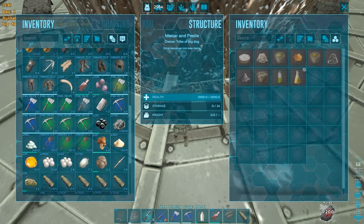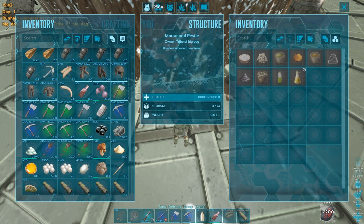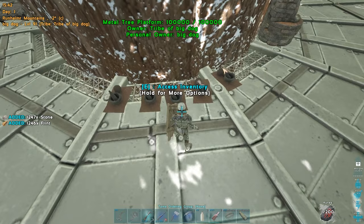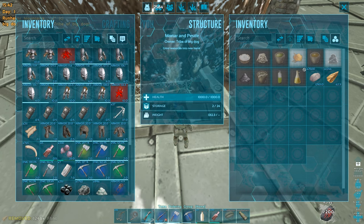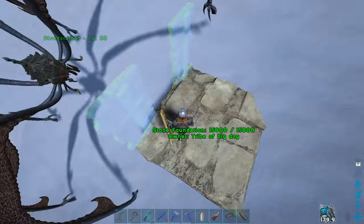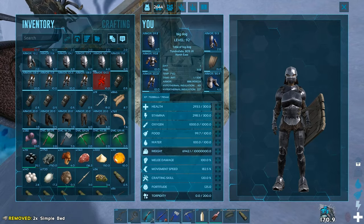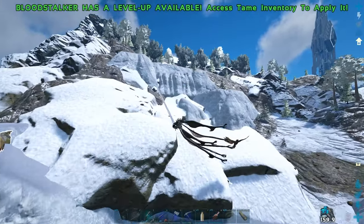Alright, we have the pestles down. Let's just make loads and loads of paste while I go out and get oil. If I can get loads of oil, then we can get the fabricator up. I also need spark powder, so I'll queue some of that if I have the flint for it. I have a little bit, so we'll queue the rest into paste. While I'm on Crystal Isles, I might as well get a bed down at the BP cave just so I can keep spawning in and running it if I need to — I reckon that'll be really effective in the long run. Not saying no to that.